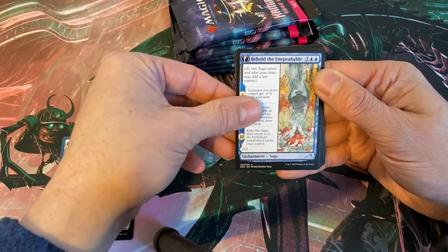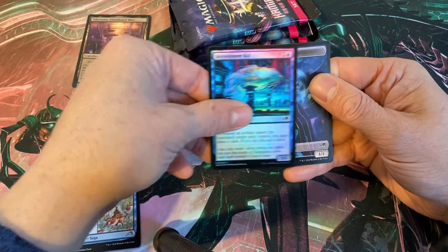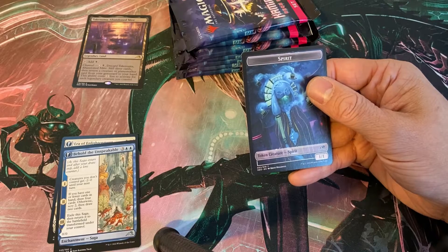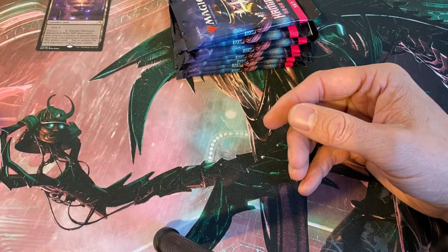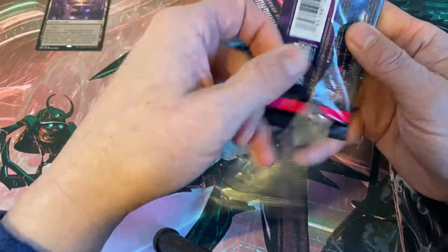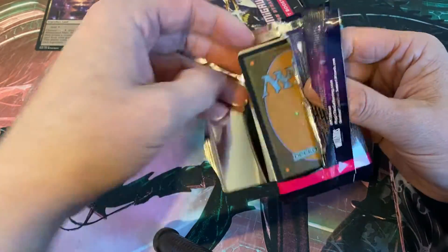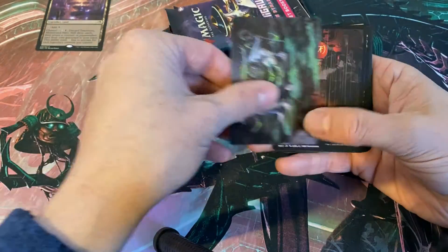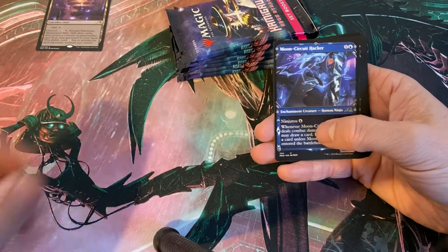And behold — Takenuma, Abandoned Mire. Okay. And Sky Swimmer Koi — that's a cool picture — and a token. Good rares up there. Takenuma is not like the best one per se, but I think eventually all those lands are gonna be expensive. We'll take those all day long.